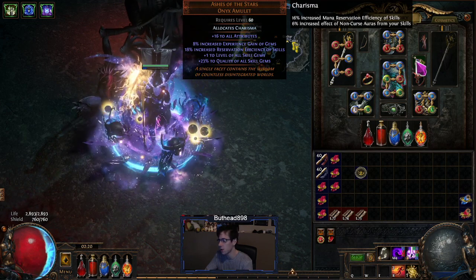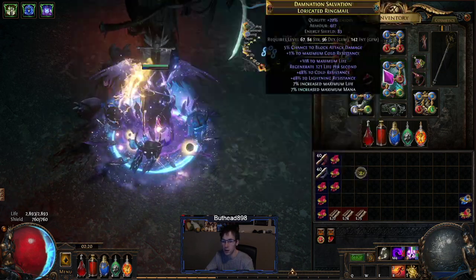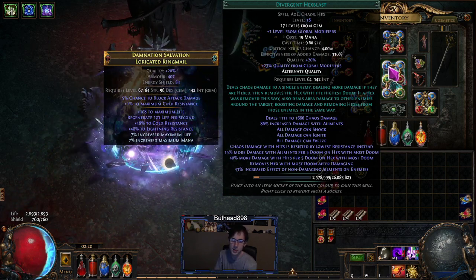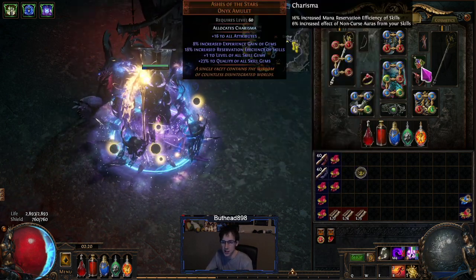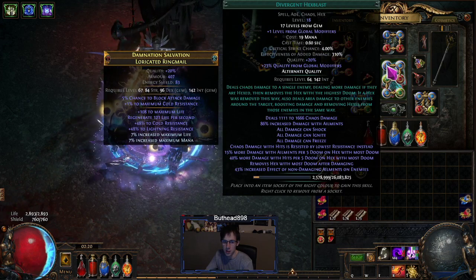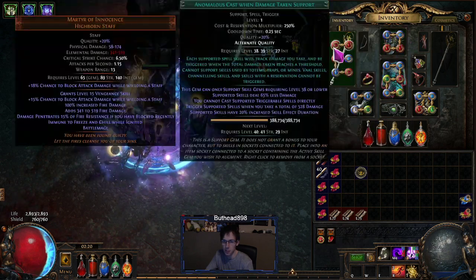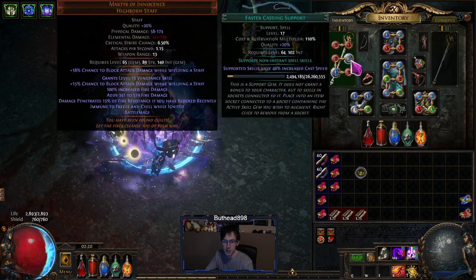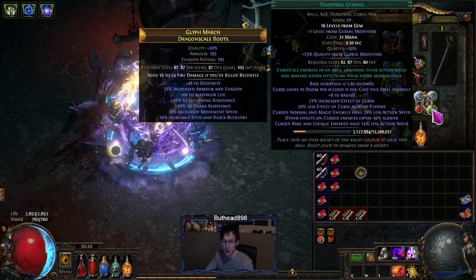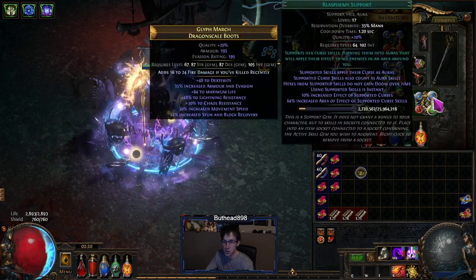Ashes — if you can afford it. If you can't, go with one of the other two necklaces I mentioned. Before you get those, use a regular necklace with plus one chaos or plus one spell and intelligence. I like Ashes because with the Charisma node it gives you more mana reservation and buffs all alternate quality gems. The main ones benefiting most are your alternate quality gems. I should probably switch my Despair and Temp Chains to alternate quality, but I wasn't planning on having Ashes so they're not there yet.